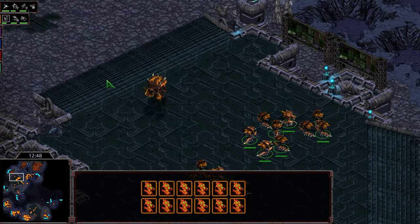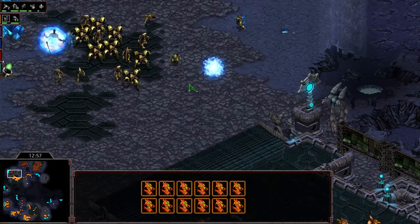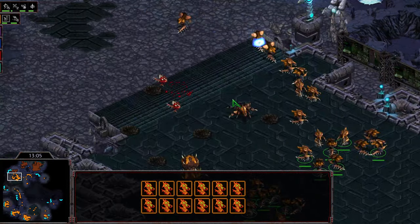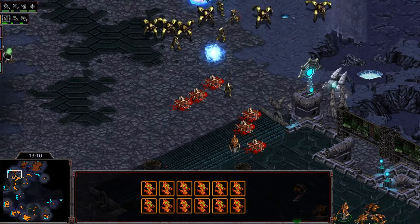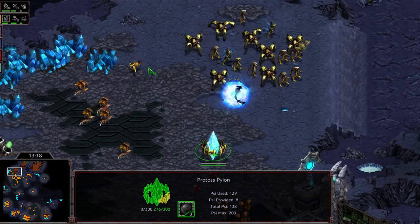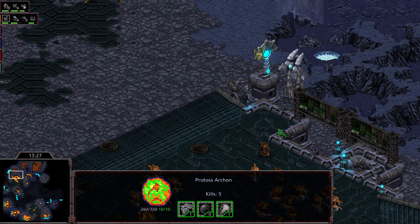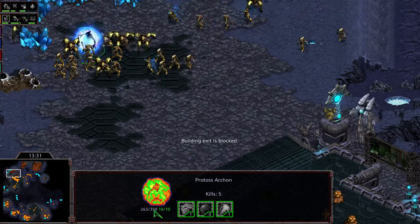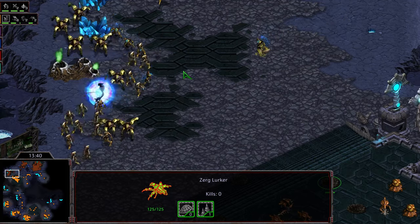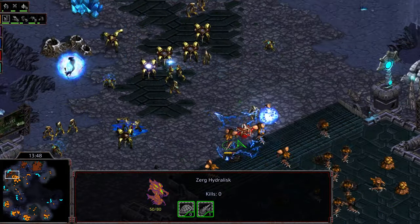Hawk is checking that third base to sweep around and make sure nothing can be denied. The corsair count has been dwindling. Lurkers are starting to gather around that corner - the third has still been denied. Hawk is staging for a massive contain at multiple locations. He's got saturation starting at that fourth base and as long as he can keep his unit spread and maintain the high ground, those lurkers are going to really branch this in. Hawk is 20 supply ahead with all sorts of tech, level two weapons coming online.